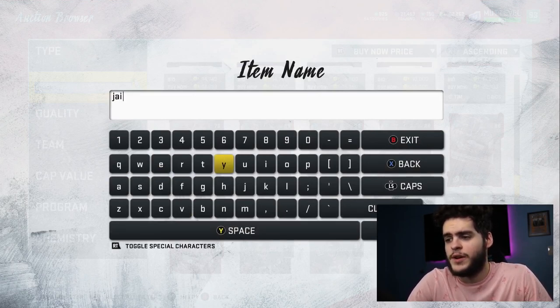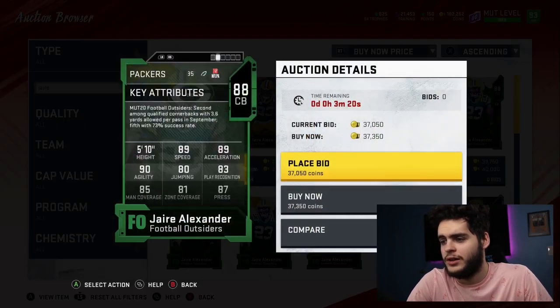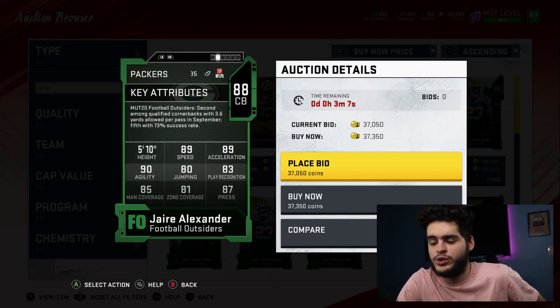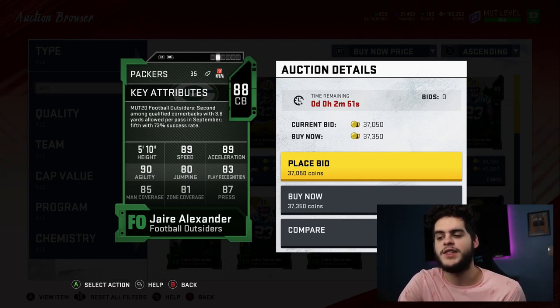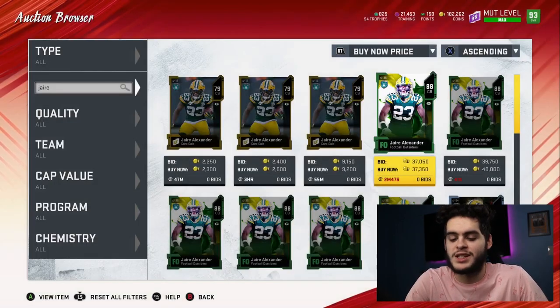Next is one of my favorite cornerbacks in the NFL — Jaire Alexander. His Football Outsiders card is beastly at just 37k. He has 89 speed, 89 acceleration, 90 agility, 80 jumping, 83 play recognition, 85 man coverage, 81 zone, and 87 press. Chemmed up in the right scheme he'll have close to 90 press with great speed — a very physical, athletic corner. On a budget you're never going to get great zone and great man without sacrificing athleticism, so great physicality is key because it'll at least hold receivers. I really do like Jaire Alexander as a solid addition.